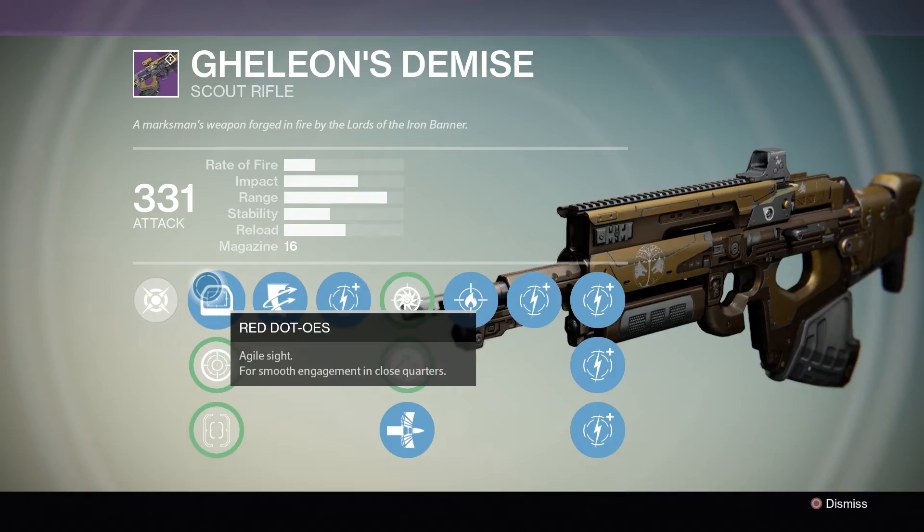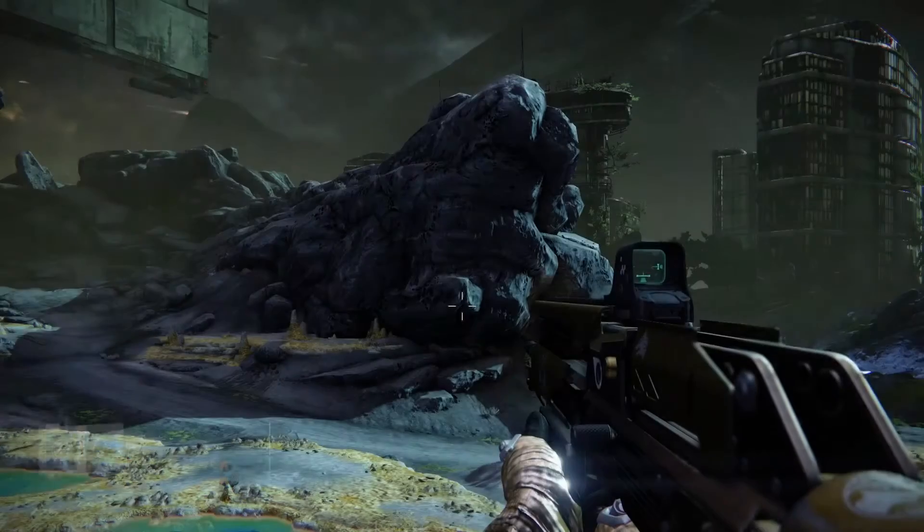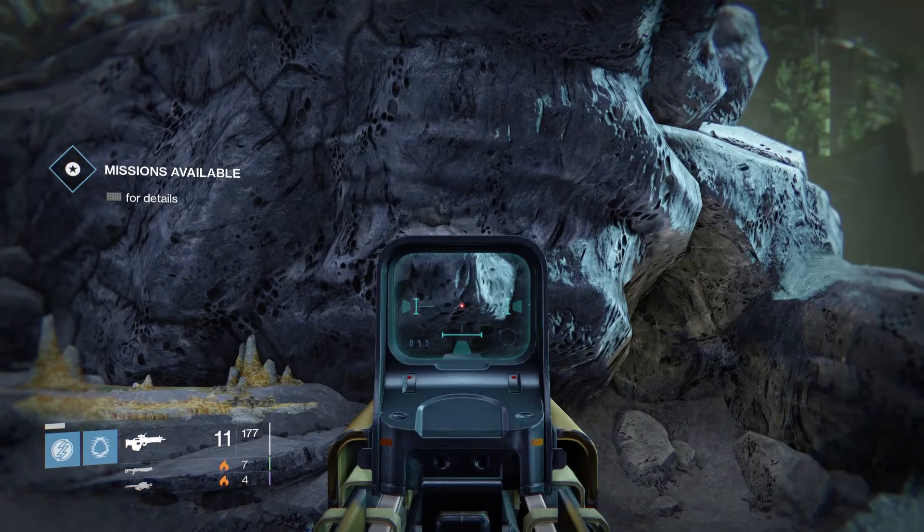To start this off I'm gonna be talking about the features of the Gillian's Demise, starting with the sights. On the first circle we have the Red Dot OES — it is an agile sight for smooth engagement in close quarters. This is perfect for PvP and also PvE; it's definitely my favorite sight.